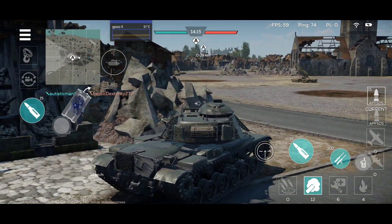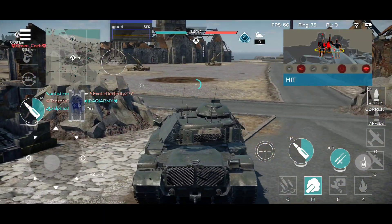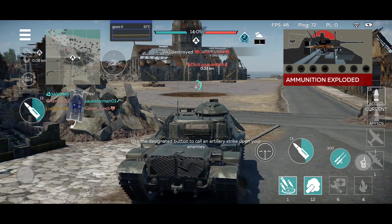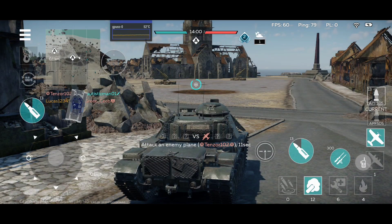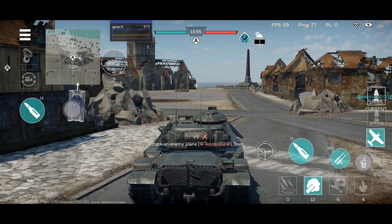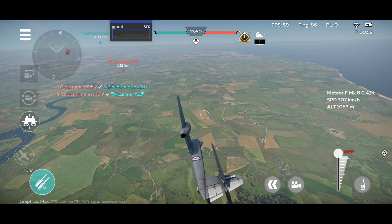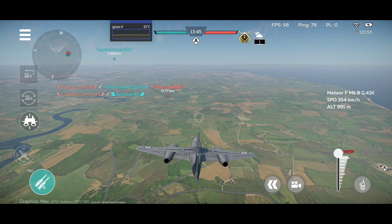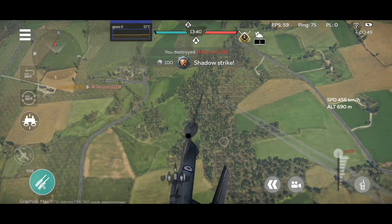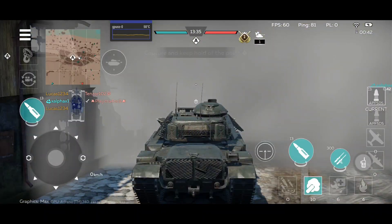Well, that explosive armor doesn't do much when you get hit by some ATGMs. However, the main gun is actually really good. We have a bunch of ammo choices — dual APFSDS shells, HEAT, and all the good stuff. I actually do have dual APFSDS loaded; I just love APFSDS. If I run out of one AP ammo, I have the other AP ammo.